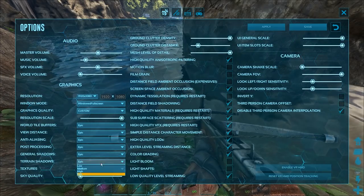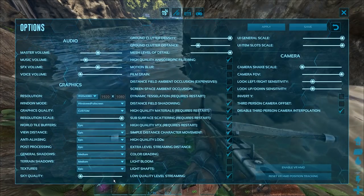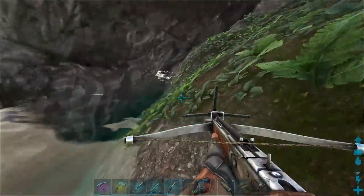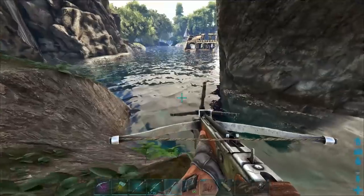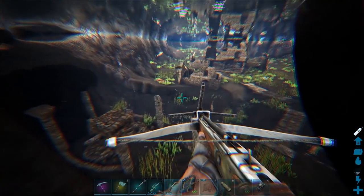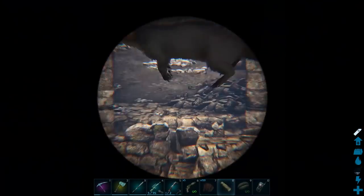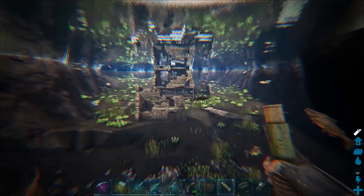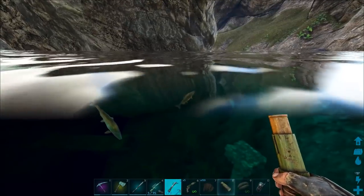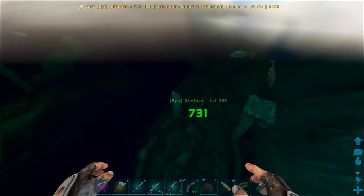All right, we'll turn resolution scale back down to medium. Everybody always asks my settings by the way, this is what I run. Apparently that's gonna get rid of that annoying glitch. 180 — that is amazing. Oh look, there's another one right there! What level are you? Level 60 and it's a male. There are a couple spots we can check so we might be able to find something better than a level 60. Anyway, let's get this bird off and get him to get me some fish.